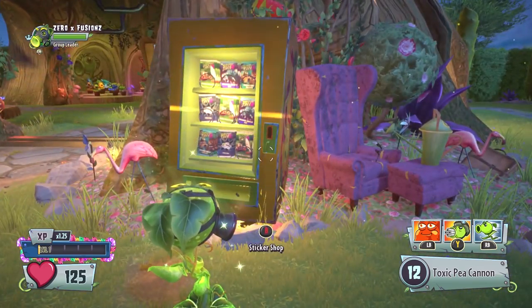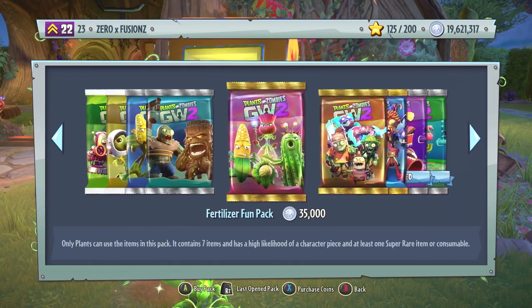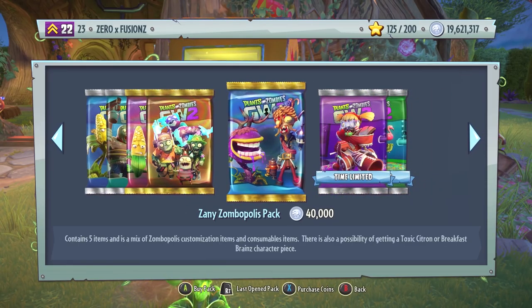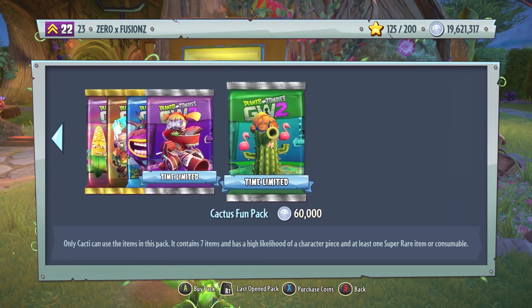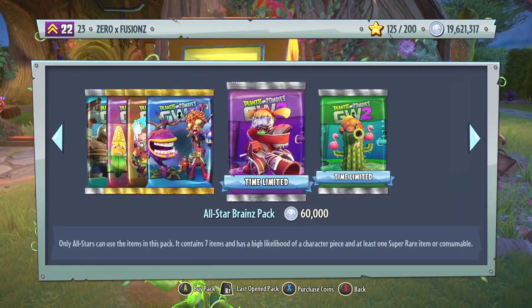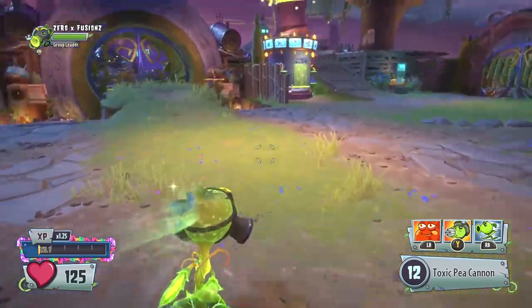Now this one is going to be a little bit different. For the past few pack openings, we have been opening the Zany Zombopolis packs, which we do still have in the backyard. We are also going to be opening some time limited packs as well. In the All Stars Brains pack and the Catas Fun pack, they cost 60,000 coins, so they are a little bit expensive, but you are going to get customizations and character stickers for these characters if you have not unlocked them.